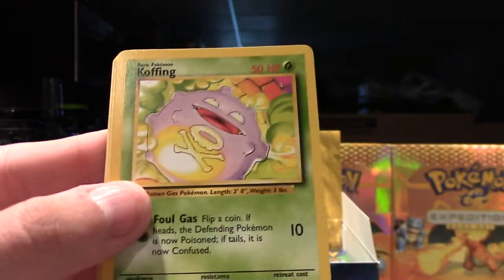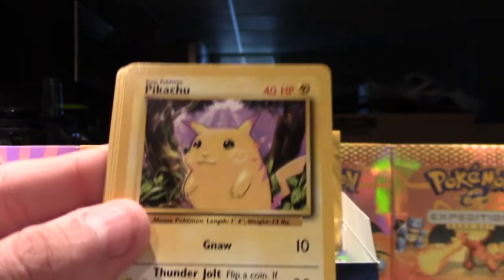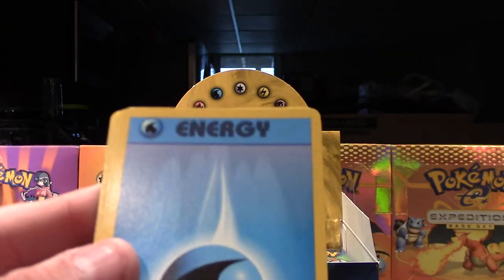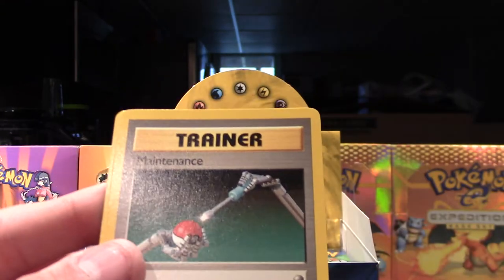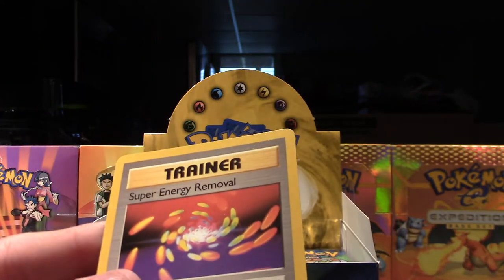The fourth one — we have Santrum, Koffing, Metapod, Pikachu, Diglett, Electric, Water, Dewgong, Magikarp, Maintenance, and our rare is a Super Energy Removal.